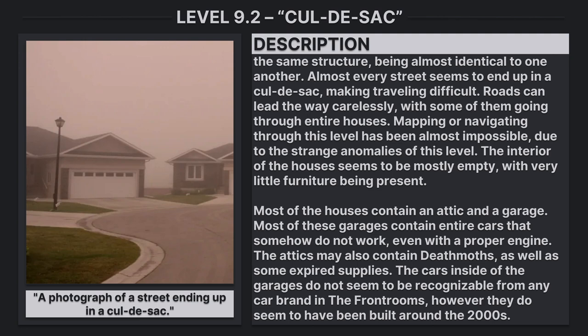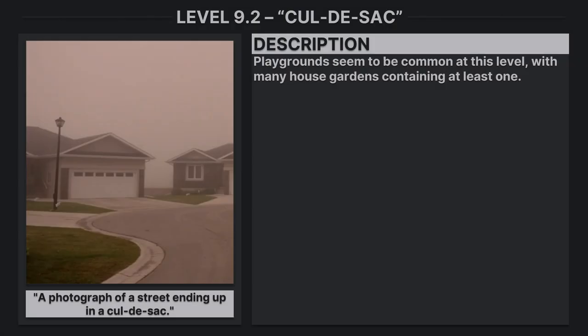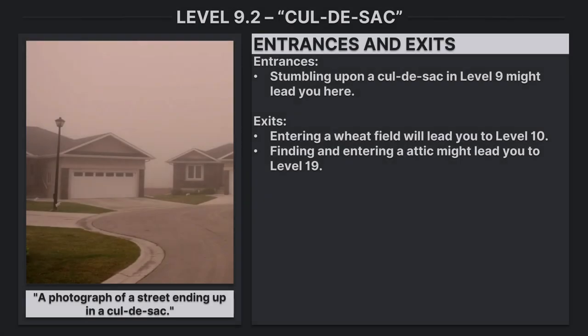The attics may also contain items as well as some expired supplies. The cars inside the garages do not seem to be recognizable from any car brand. In the front rooms, however, they do seem to have been built around the 2000s. Playgrounds seem to be common at this level, with many house gardens containing at least one. Entrances and exits: stumbling upon a cul-de-sac in Level 9 might lead you here. Entering a weak field will lead you to Level 10, and finding an entry attic might lead you to Level 19.